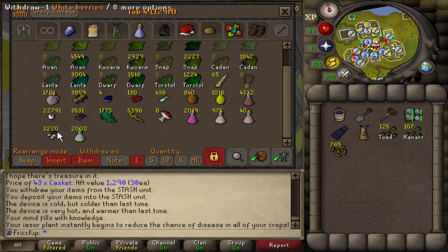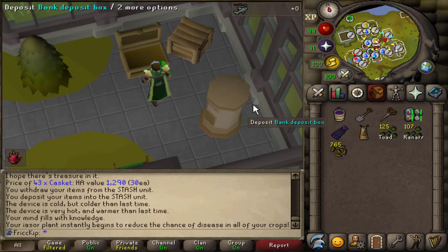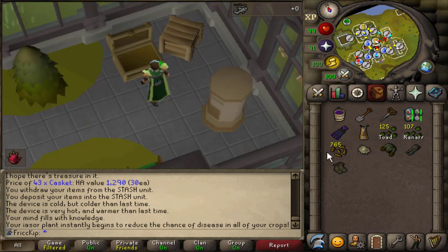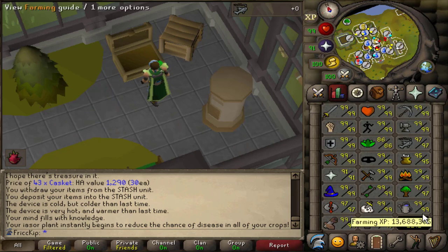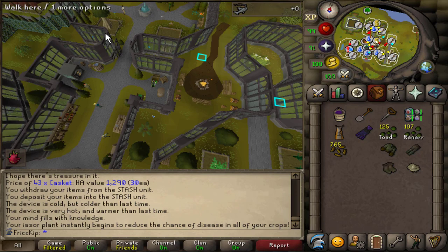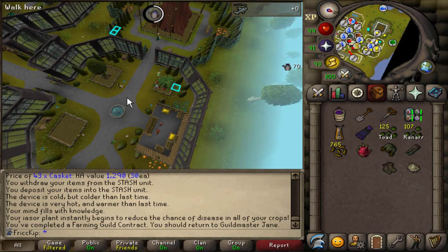Like if I want to do Snape grass or Whiteberries or something else. The reason why I have two kinds of seeds is because I want to plant the rarer seeds in the disease-free patches — there's three disease-free patches: the Trollheim, the Weiss, and the Hosidius patch. I was thinking maybe I should keep the farmer's outfit in my inventory, but then I'll have the noted stuff in my inventory too. I'm already 99 farming and I don't really care that much about XP. I'll also be doing contracts and will continue to dump the seeds into the seed vault.